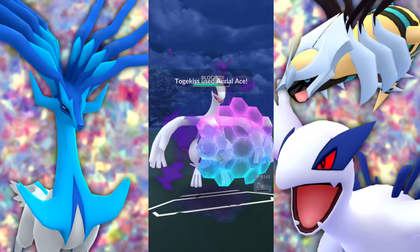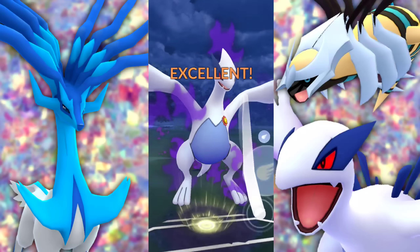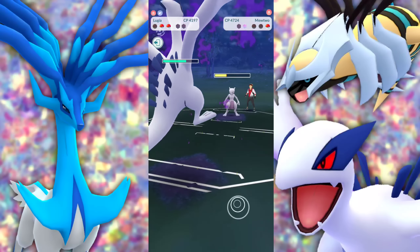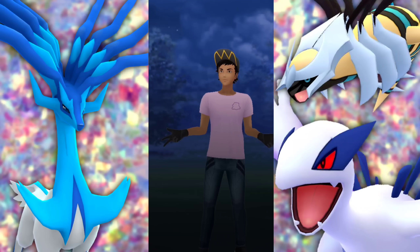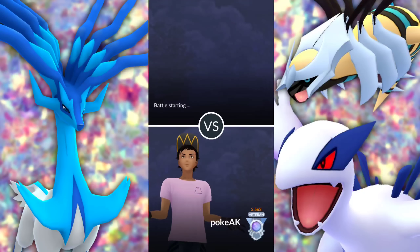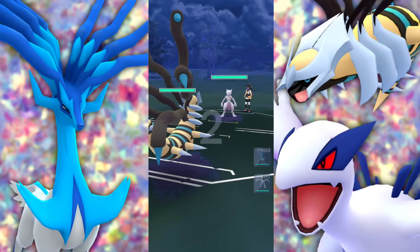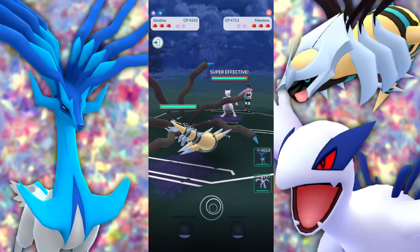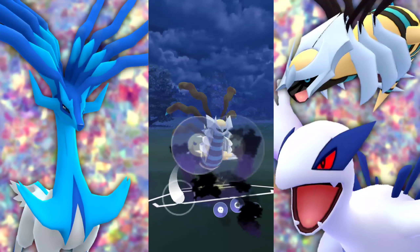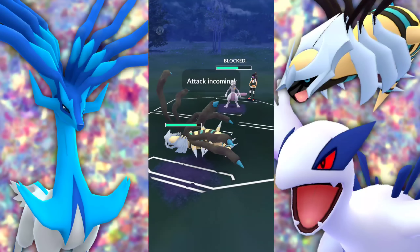Xerneas is great. At this point I'm thinking they're going to bring in the Yveltal — we need something Xerneas can handle. They swap into a Lugia. We still have two shields. The way Xerneas attacks is kind of silly — that constant headbutt, headbutt — but it's fine. Taking a hit from Lugia's Sky Attack — level 45 still worked for me. Good showcase if you're not able to get all those XL candies.